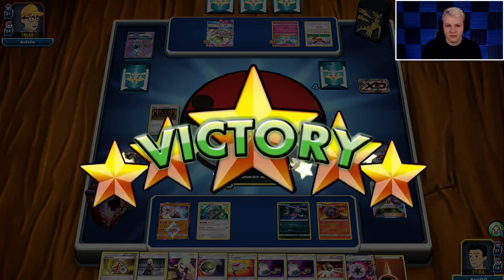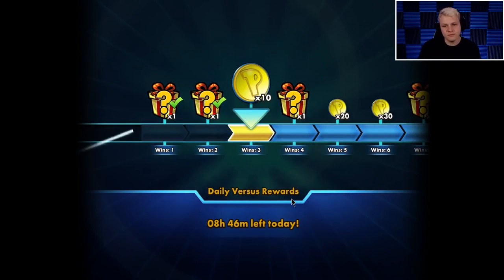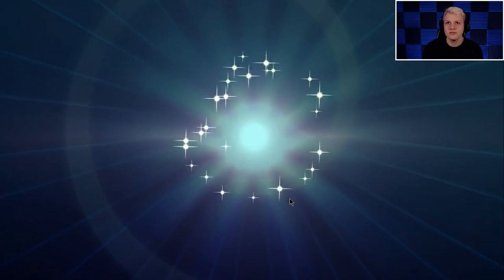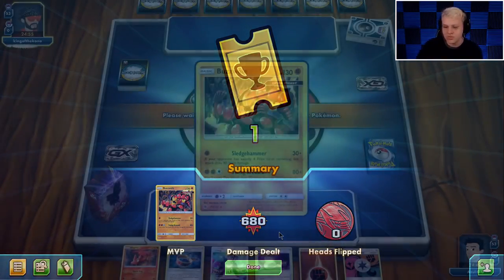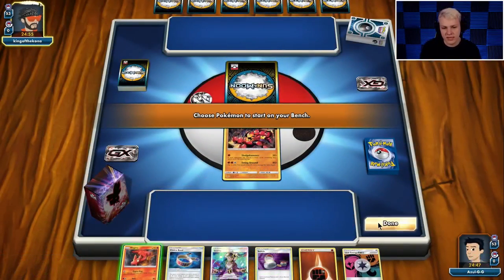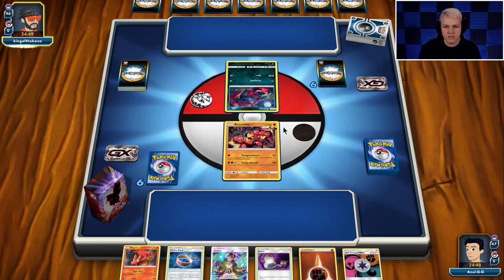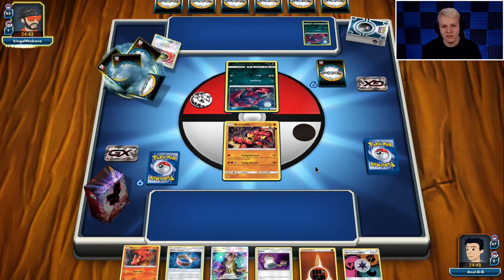There we go — taking the first game. Our opponent didn't draw so hot. The decks that are heavily based around GXs — that's what this deck thrives off of. The best matchups are the heavy GX-based decks; that's what this Buzzwole Weavile deck beats consistently no matter what. Let's go ahead and play some more. Going into another game, going second. We're playing against a Zoroark deck — another GX-based deck, which is what Buzzwole Weavile loves to see.